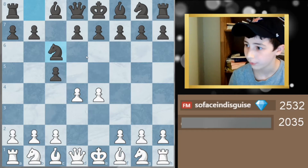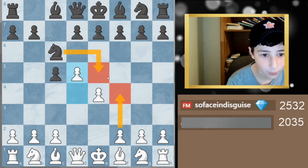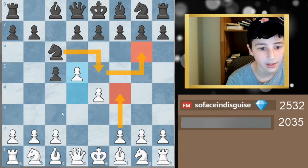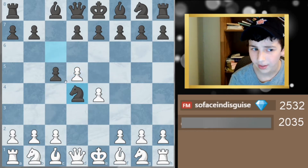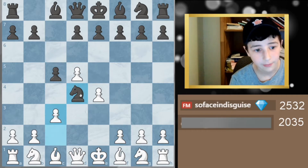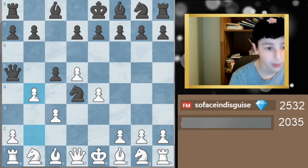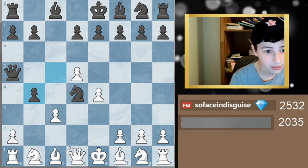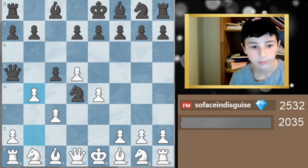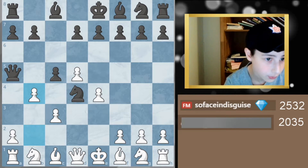The reason c6 is a mistake: after d5 his knight has to go there, then f4, then g6, and he's moved his knight three times while I'm gaining the center. You might think — what about knight d4? Well, there's c3 and his knight is completely trapped. If he tries queen a5, there's b4 attacking the queen, removing the pin, and after takes there's queen takes d4 — that's just a free piece.